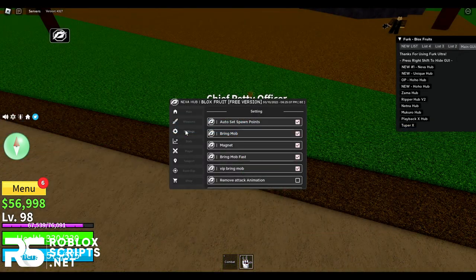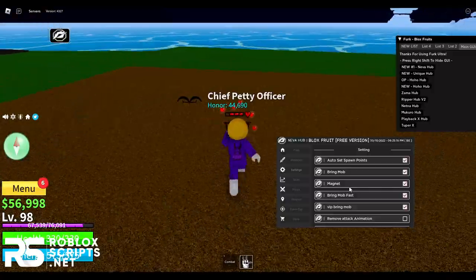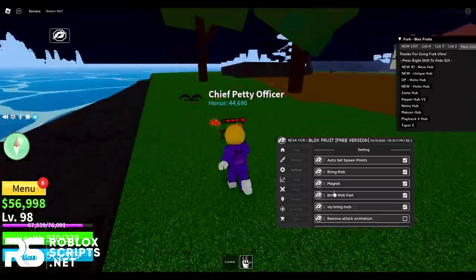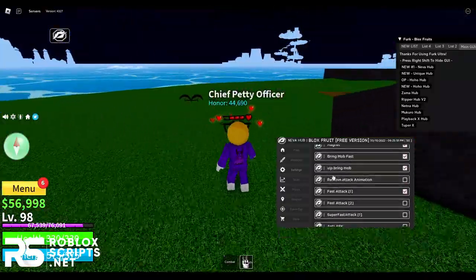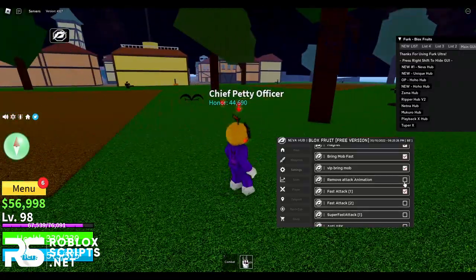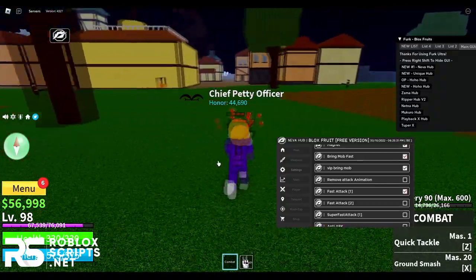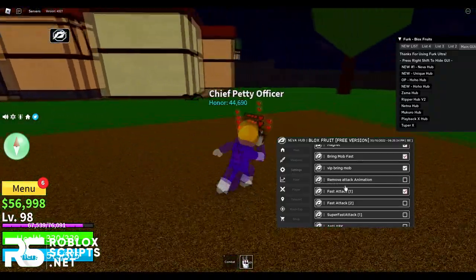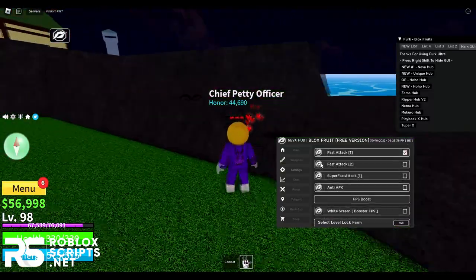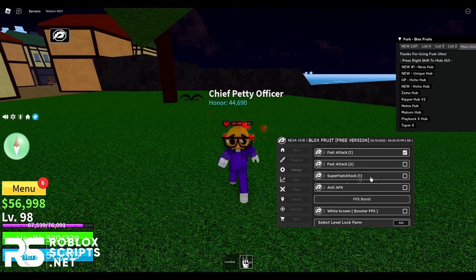Next you have the settings tab where you can change settings for auto farm and more. You can do auto set spawn points, drain mobs when auto farming, and you have a magnet that grabs coins and items to you. You can drain mob fast, VIP drain mob, and remove attack animation — so there's no animation when you attack. You can also do fast attack, fast attack 2 which is a different method, or super fast attack which attacks extremely fast, though this might get you kicked.